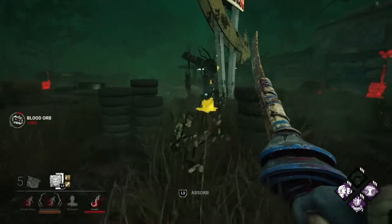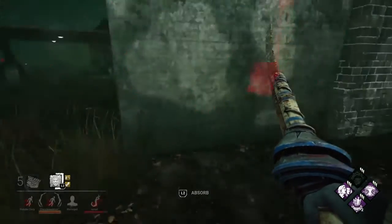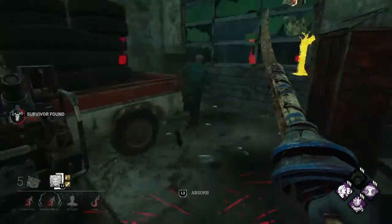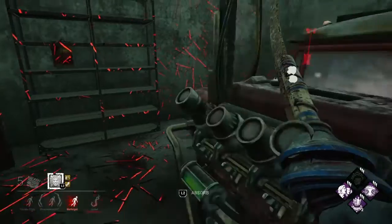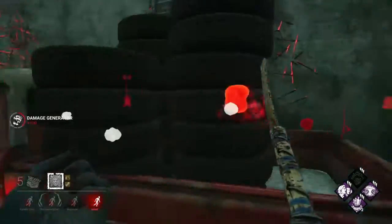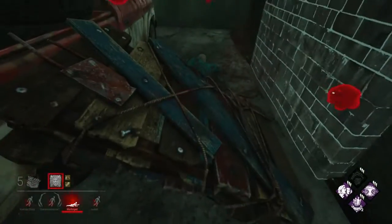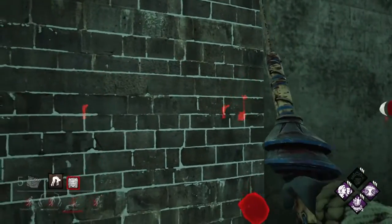I should have paid attention to Barbecue there — unfortunately I didn't. Someone's indoors here, this guy is healthy. I'm not really getting much out of this chase, I probably shouldn't chase him at all. I'll kick this generator now to farm some blood, then go for the down. He didn't play it correctly, which is awesome for me — I deny this generator a lot of progress. The Meg and the Bill right now are probably going to go heal.